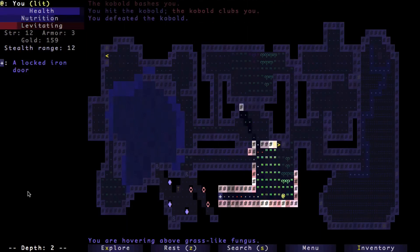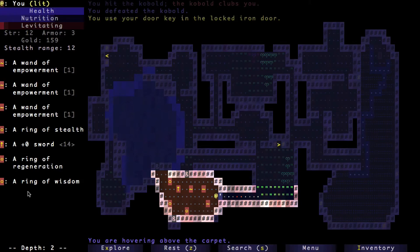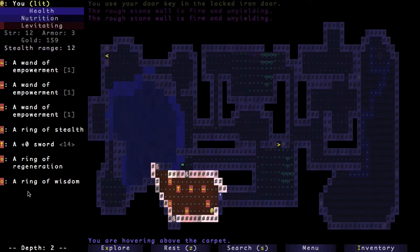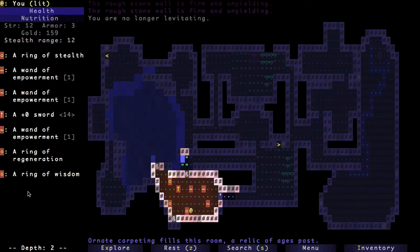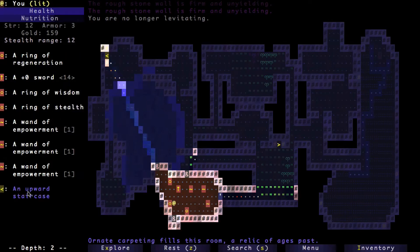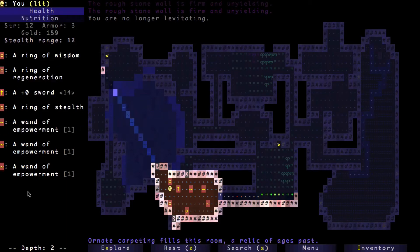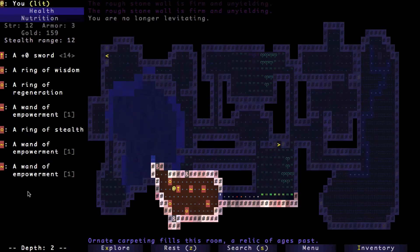Three of the items in this locked room are cursed, so I'm going to stay away from those. All three appear to be wands, and I don't really care about wands that much. There's also a ring of stealth, a ring of regeneration, a plus-zero sword, and a ring of wisdom. I'm going to take the plus-zero sword.